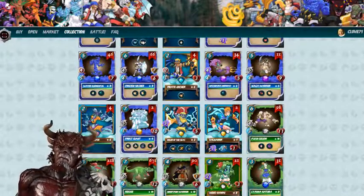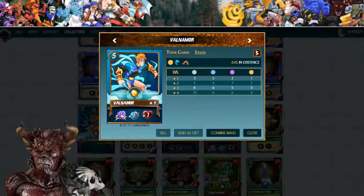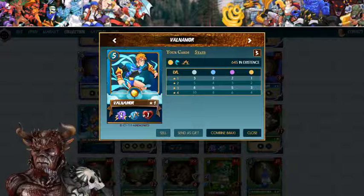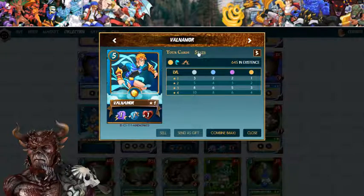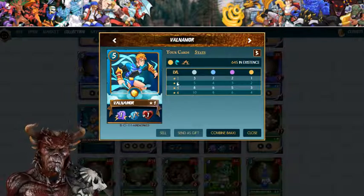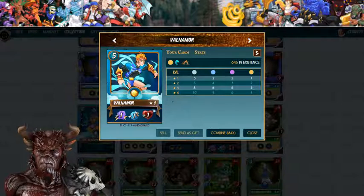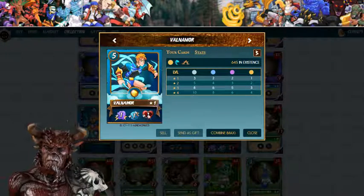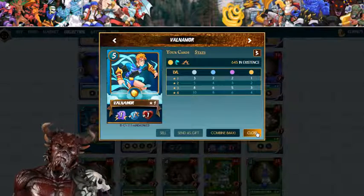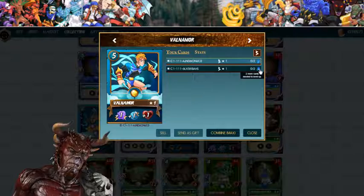Here is Val Namor. He's plus one magic right now at five mana, level one. At level four he gets plus one magic, plus one speed, and plus one health. I need two more cards to level him up.